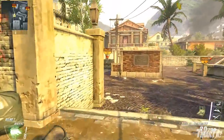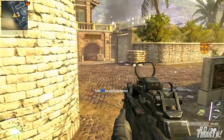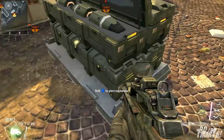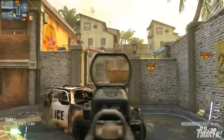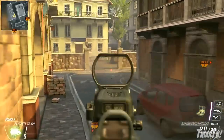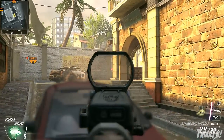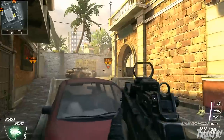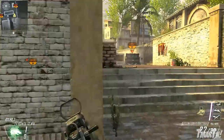For the B bomb site on Slums, you've got a little bit more to work with. If you plant the bomb on this corner you can run all the way back into the enemy team's spawn, which is a little bit risky — you want to make sure you have control of that side of the map. But if you can get back there, you can see the bomb and take people out from behind this red car. Nobody will ever expect you to be there, so that can be pretty useful.